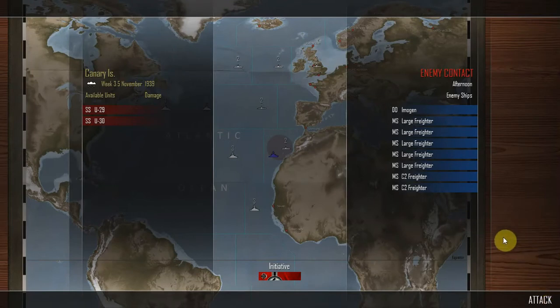Western Approaches: allied convoy attacked by submarines, 47,980 tons of merchant shipping sunk — week 3.5 of November 1939. Hello — in the Canary Islands, week 3.5 of November 1939, rainy weather. Submarines U-29 and U-30 have detected an enemy contact in the afternoon. It's the destroyer Imogen escorting a convoy of merchant ship large freighters and a couple of merchant ship C2 freighters. The Germans have the initiative.